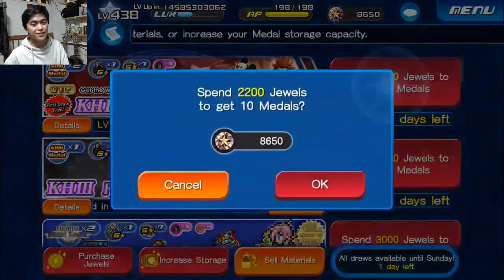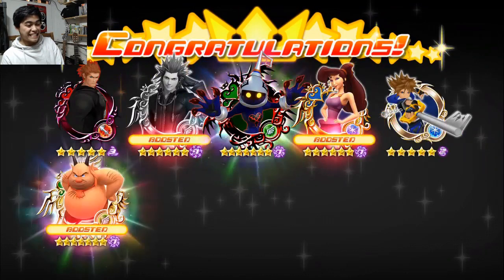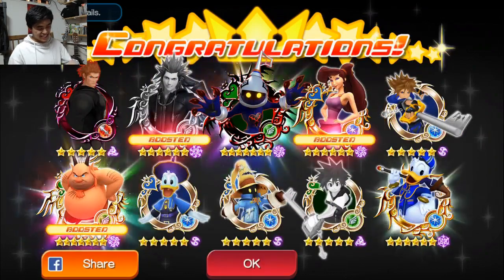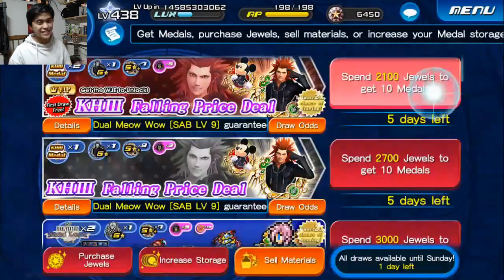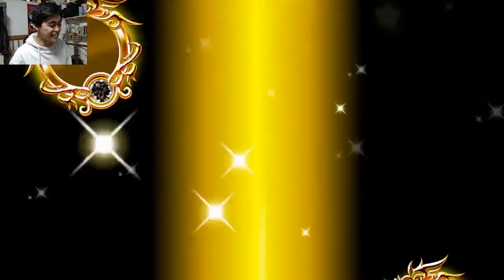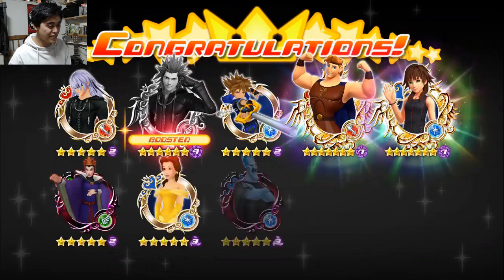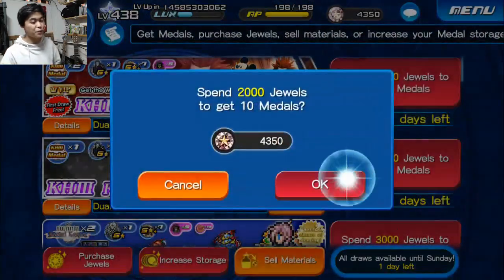We're going to do one Axel pull just to balance out our luck in the universe. See if we can get something good, because that Lightning hurts me pretty bad. If this is the Axel medal, we're going to lose it. No Axel. This is starting to become kind of sad — boosted medals are always nice but this is getting ridiculous. Please give us a Supernova Axel. That'd balance out our luck — or a Monster Sora — because that Lightning is just not looking too hot. We want at least one tier 9. Please show us some mercy.